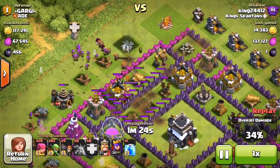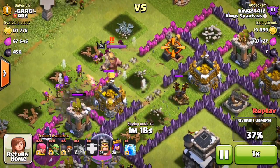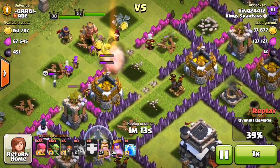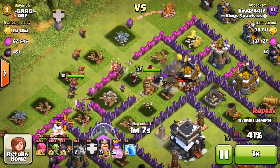Now the wall breakers' job is to go in and wreck these walls — blowing in. Hopefully they get through that second wall. They got it! Boom, there it goes, awesome! Here come the goblins wrecking everything in sight — gotta love them. My heroes are down, so I have pretty high faith that these guys can handle the rest of this base without much of an issue.